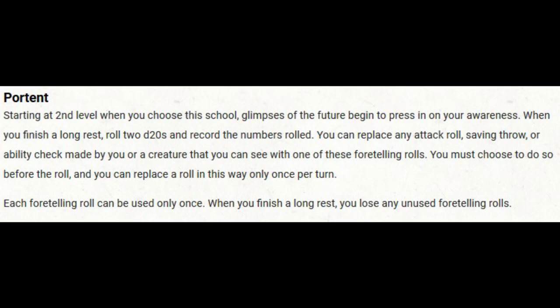Do pick up some divination spells, since level 6 grants us an ability that allows us to recover spell slots when we cast divination magic, which is quite important. Level 2 of course leads us to the School of Divination, because we will need its signature ability — Portent — to be a master of dice. Starting at second level, when you choose this school, glimpses of the future begin to press in on your awareness. When you finish a long rest, roll two d20s and record the numbers rolled. You can replace any attack roll, saving throw or ability check made by you or a creature you can see with one of these foretelling rolls. You must choose to do so before the roll, and you can replace a roll in this way only once per turn. Each foretelling can be used only once. When you finish a long rest, you lose any unused foretelling rolls.